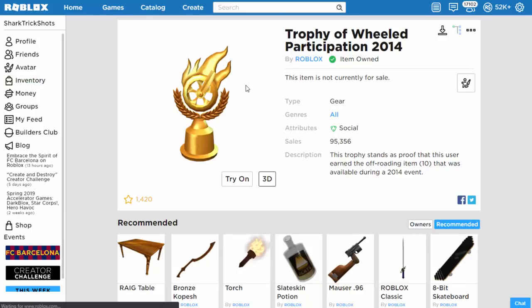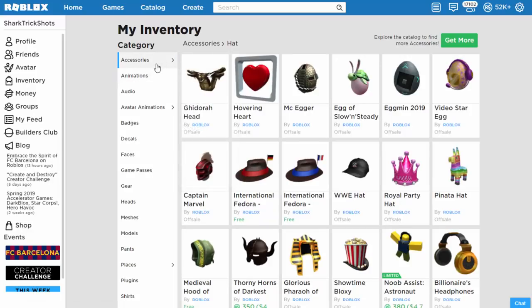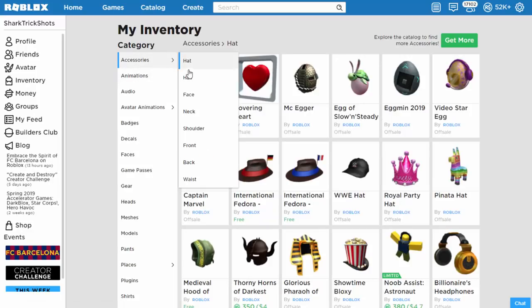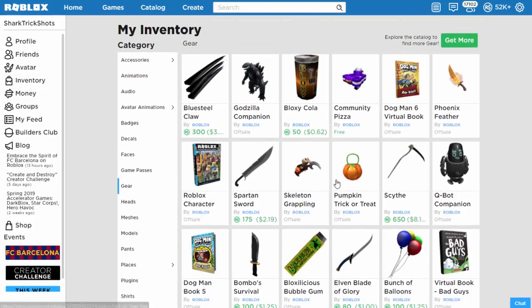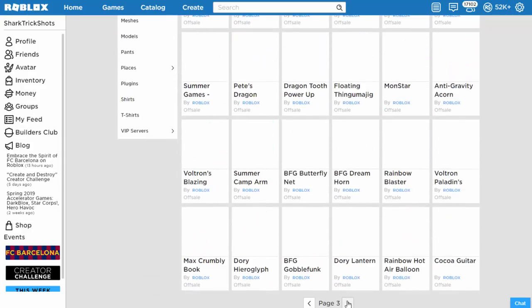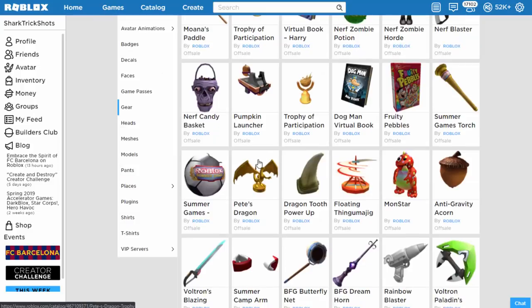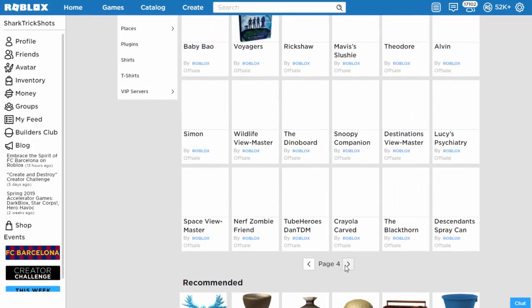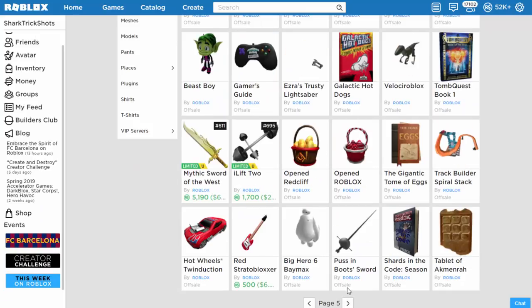I don't understand this — how have I got them? I've never had these things before in my life. This is weird. Hang on a second — accessories, gear. Where's gear? There it is. What the hell, I've never had these before. I swear I've never had these trophies before. What are these? Oh, there's more of them now. What's this one? That's something different. Guys, I do not understand what is going on — Roblox has not said anything about this.